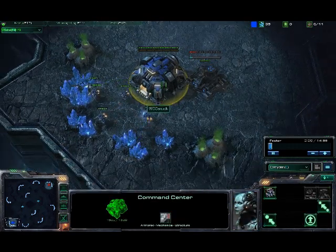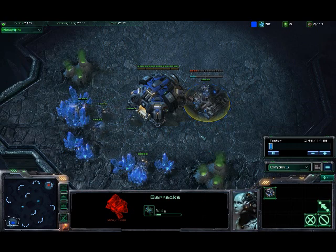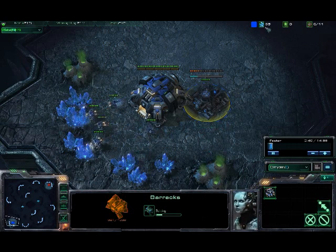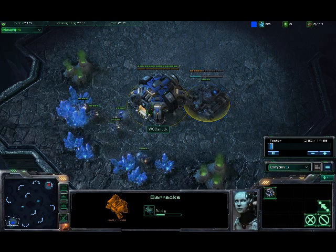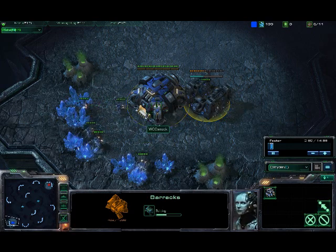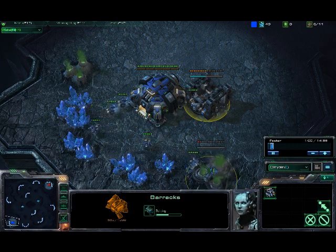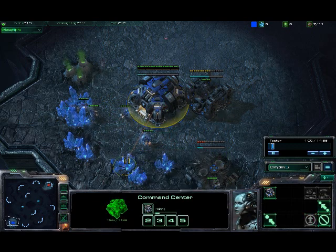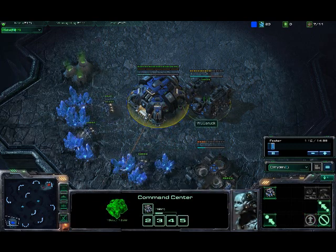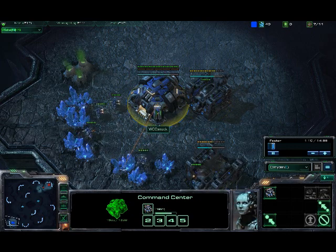This is an all-in. You don't build any SCVs — you go straight to a barracks when you have 150. At 75, you're going to build a gas. I know in this replay I messed up and didn't build at 75, so it was a little bit slower. At 75 you build the gas, and then at 50 you build another SCV. So it's barracks at 150, gas at 75, SCV at 50.